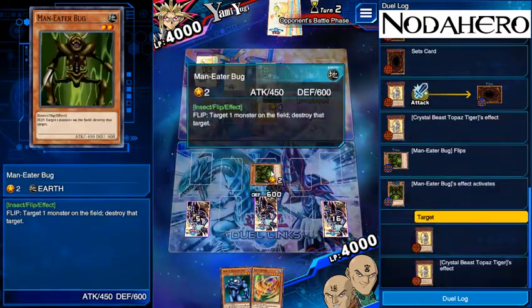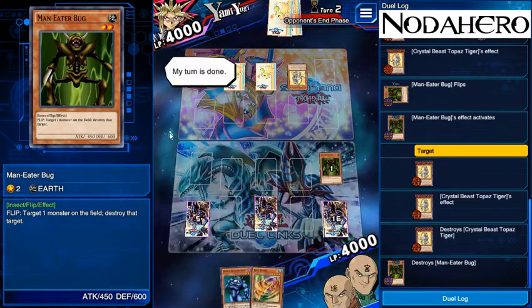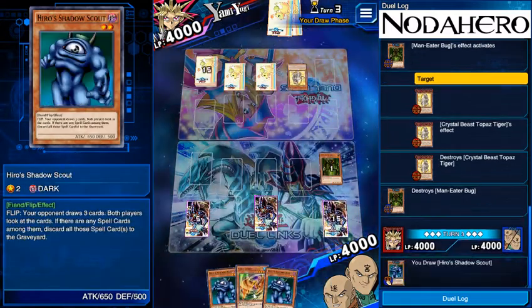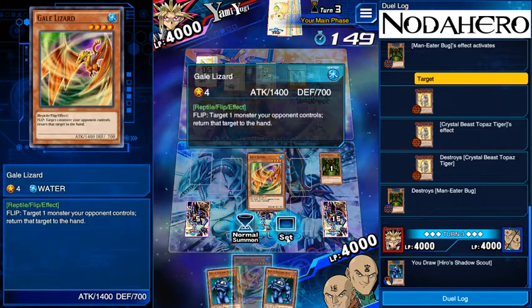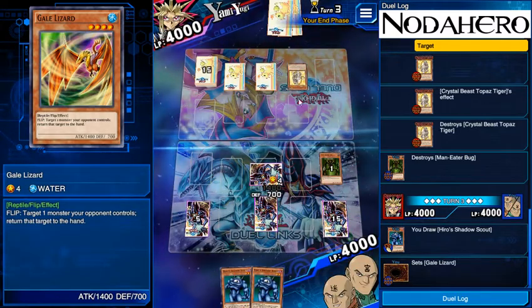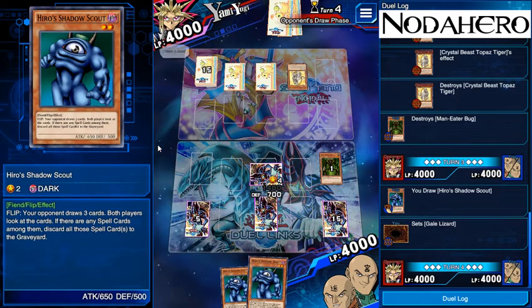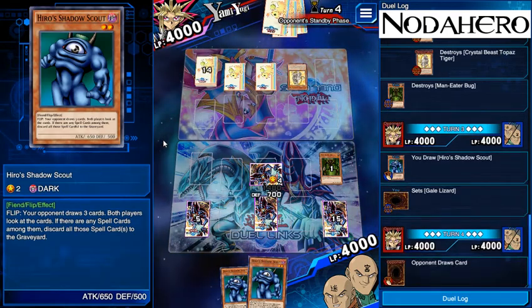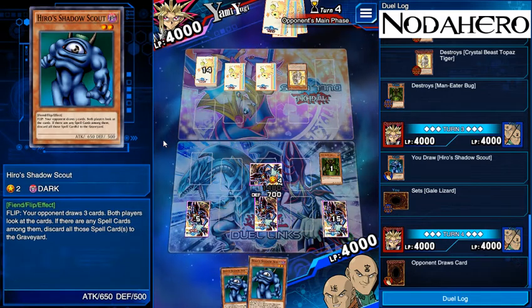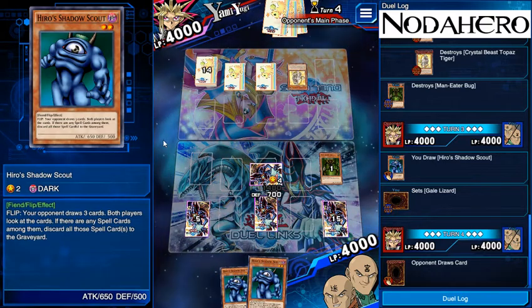Huzzah — om nom nom goes the Man-Eater Bug on the tiger. I mean, if a bug is eating a tiger we've got some serious problems in the world. Alright, so we've got Gale Lizard and two Shadow Scouts. Given that I don't really know what his deck is doing yet, I'm not comfortable letting him draw cards because his deck could potentially just be monsters and traps, which means a Hiro Scout getting flipped is a draw three until my opponent's got almost no cards left. We're going to sit back and wait on playing Shadow Scout as long as possible.